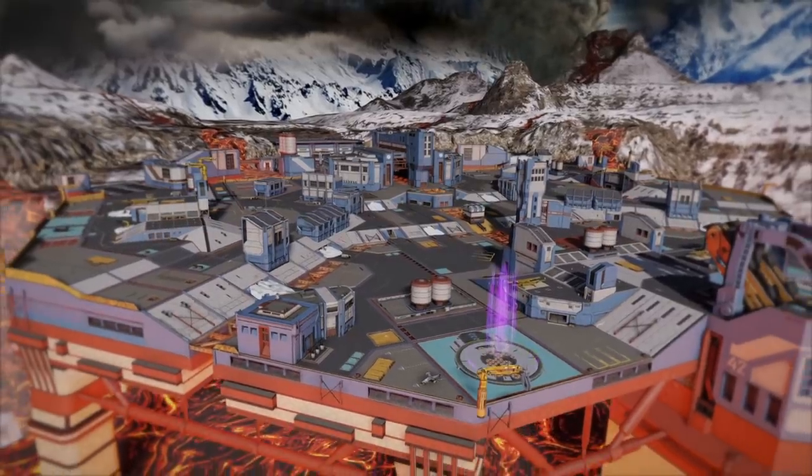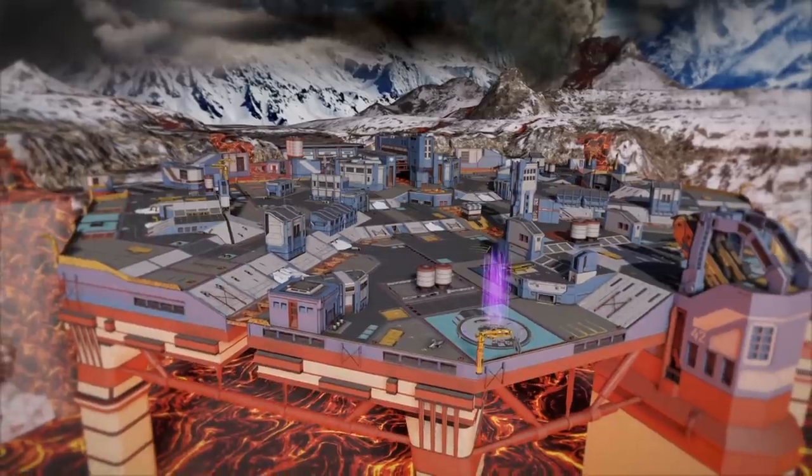In Update 7.0 we released a new map, Abyss, which we designed together with our players. The map follows our previous community projects – paint jobs, robots, and the pilot.